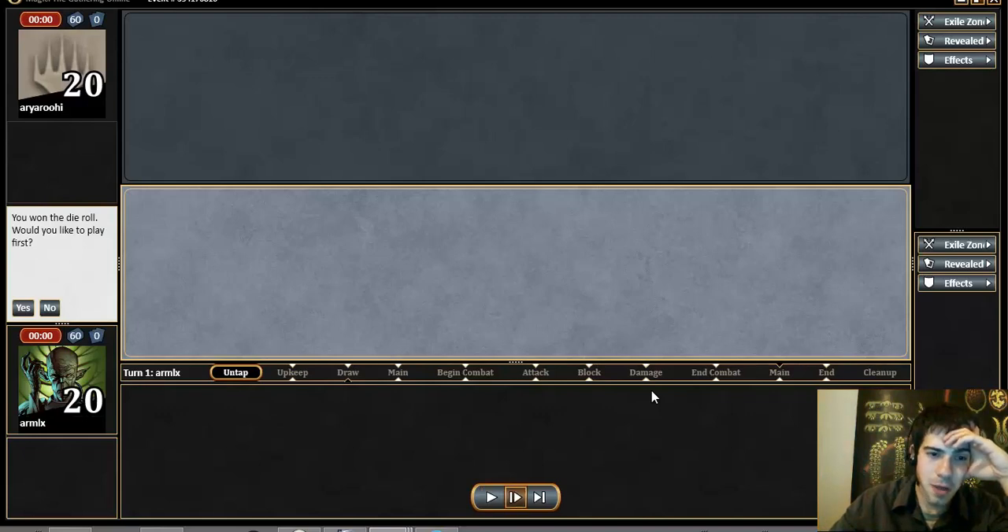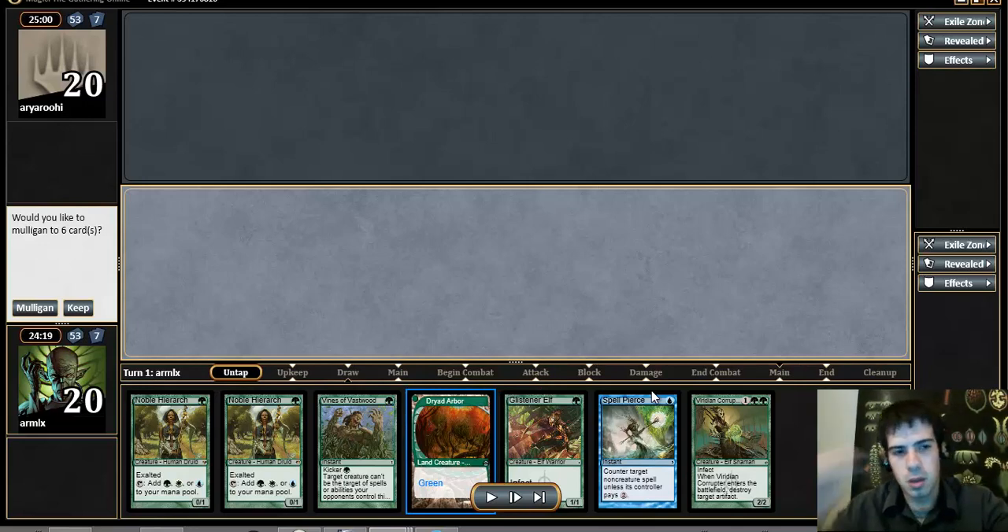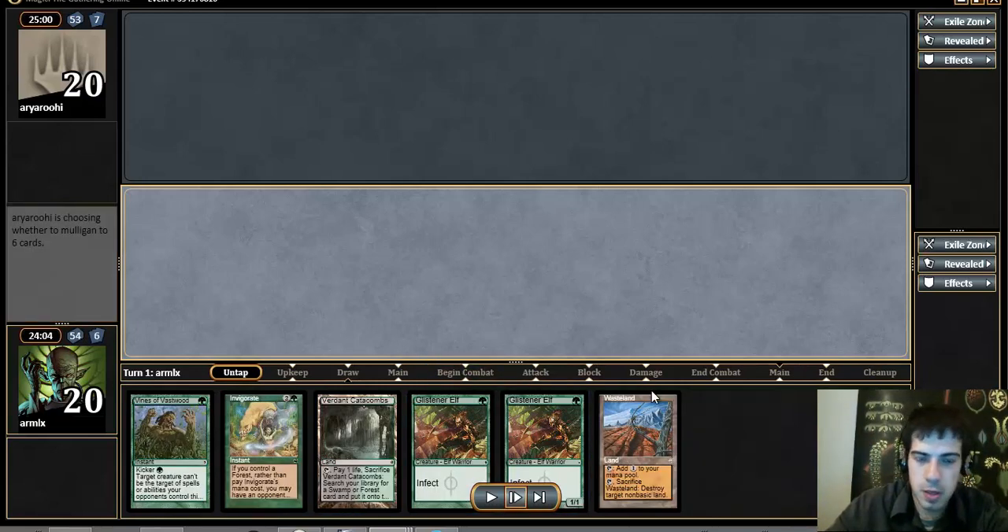I'm going to start off with an easy matchup here, just to showcase a little bit of what this deck can do. This is a pretty clear mulligan in my mind. We're already starting off with a time walk, and then our hand basically dies to Wasteland or a removal spell. Especially because if you lead on a Dryad Arbor, it's just such a signal that you don't have another land, and they're just going to kill it on the spot. That's a clear mulligan.